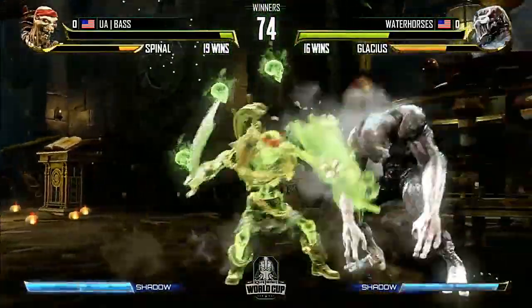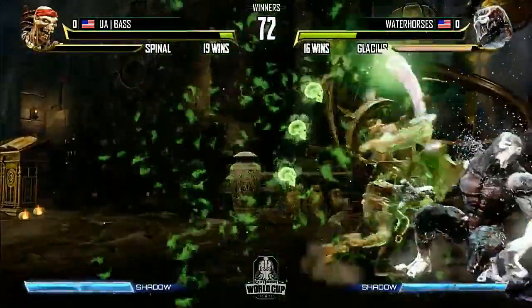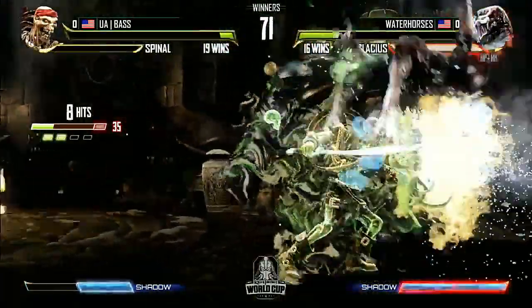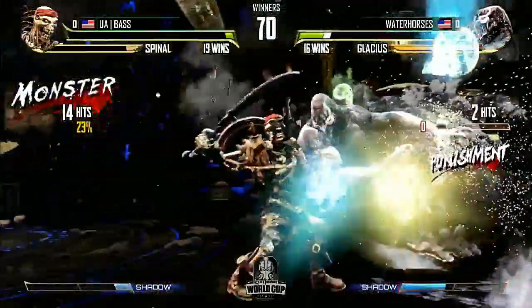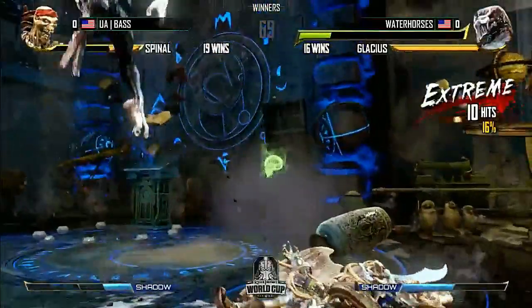He's getting a little fancy — you've got to watch out. All it takes is one from Base. He has advantage and has to block after the fireballs — they have an extreme amount of advantage. And he gets through with the shadow, and that's going to be the first life bar for Water Horses.